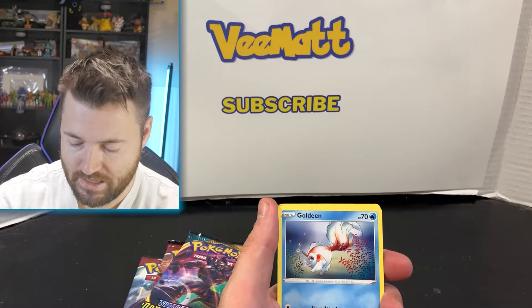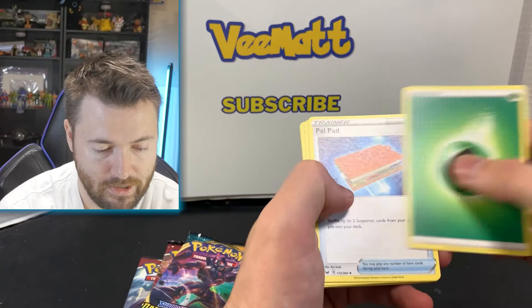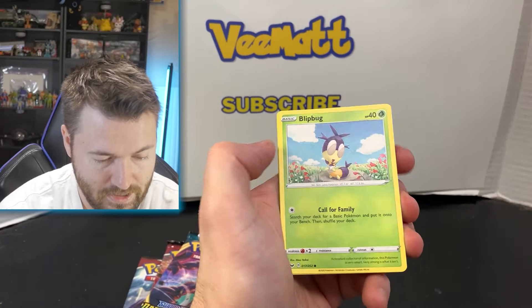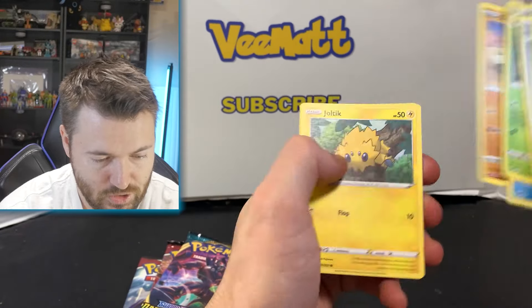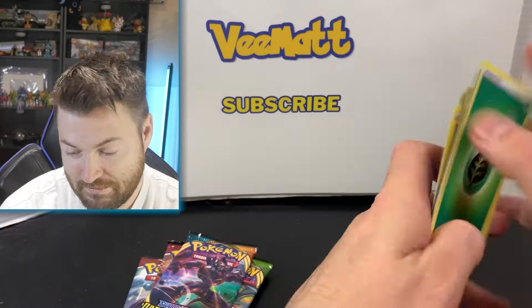Code card for you guys — you can redeem that. Let's do the card trick. Bring it back to the front. We have the leaf energy, Palpad, air balloon, Eldegoss, Goldeen, a beautiful Blipbug, Silicobra, Joltik, Rose, Roselia, Clobbopus, and Rellor. Not a very good first pack here.